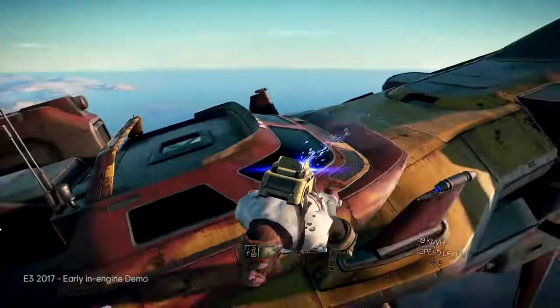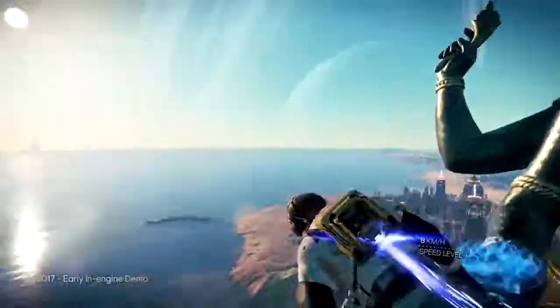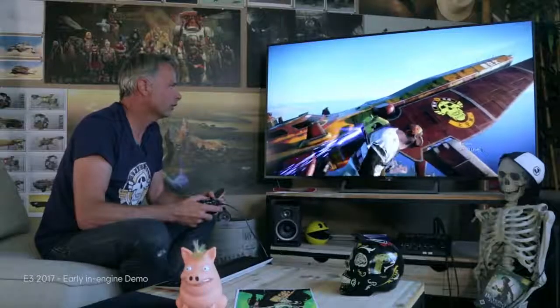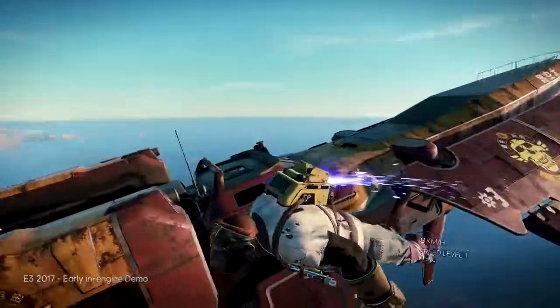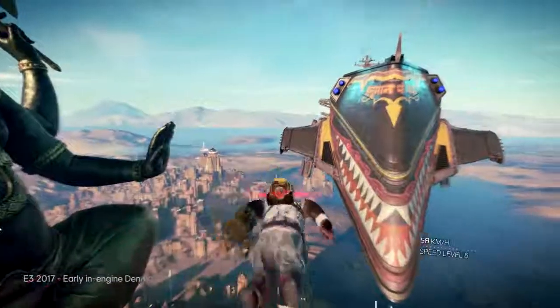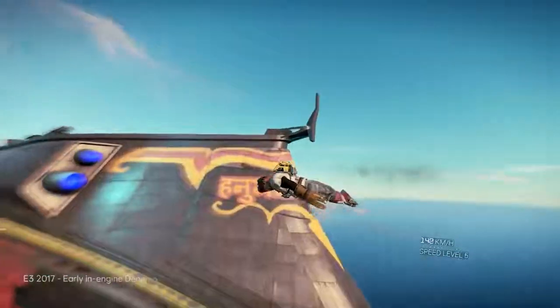Here we have that monkey, which is my playable main character here. In that game, you can select your character and create your own character. Just to give you a feeling of scale, that ship is about 20 meters long, and the mothership is about 400 meters long. I'm going to go close to it so that you can see the size.